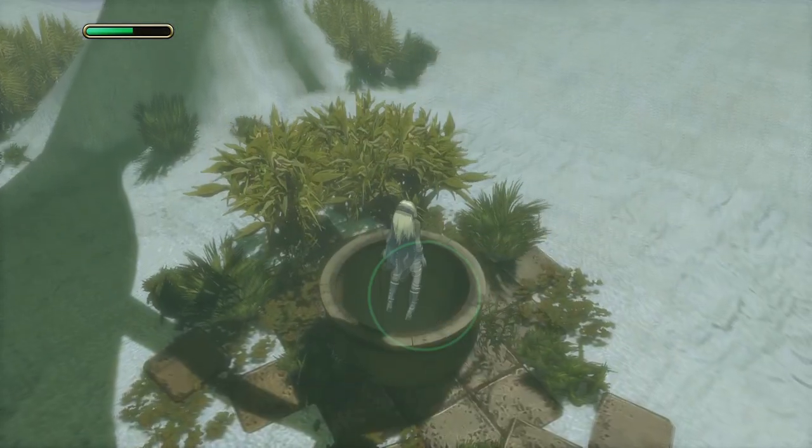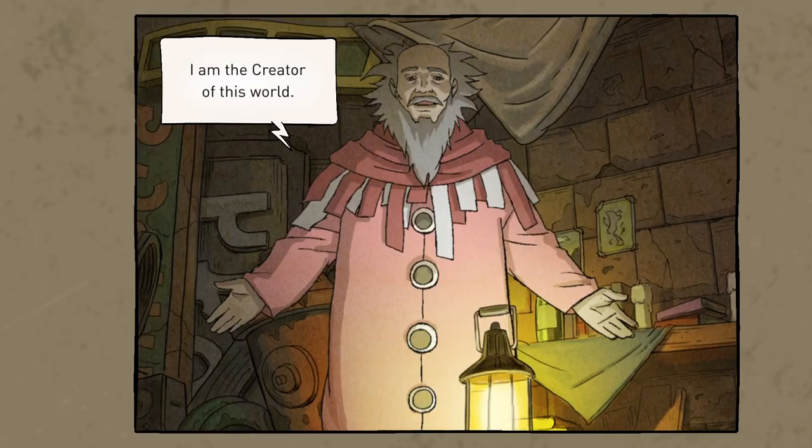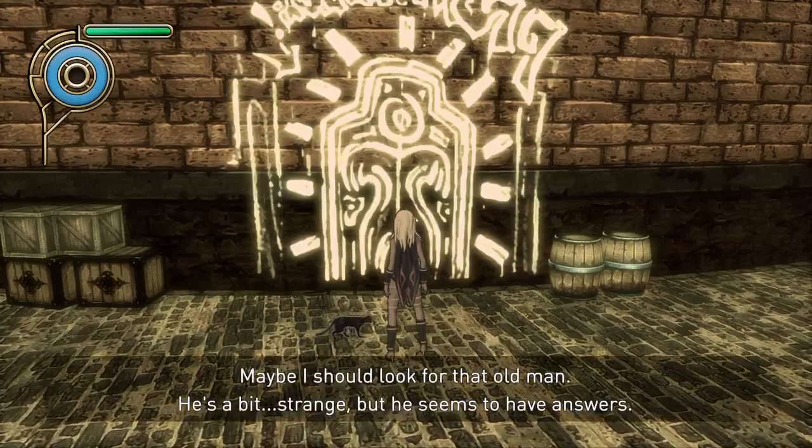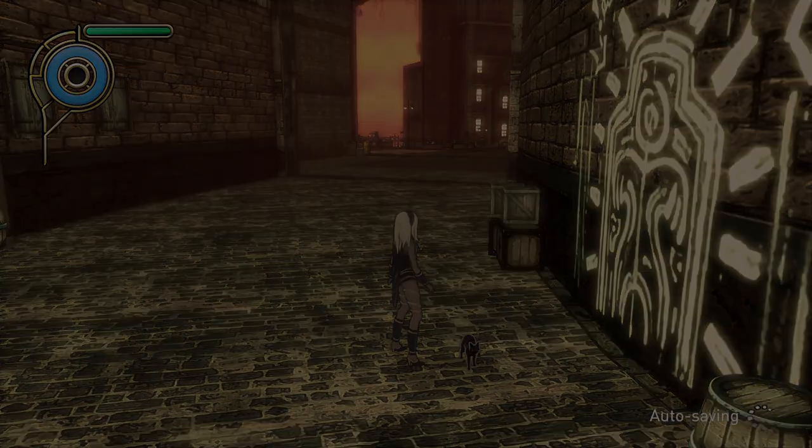Chase Dusty and you will find a well. Jump down the well. Here you will meet Gade the creator. After talking to Gade, you will be transported back to where you found the boy and the door, but the door will have gone.